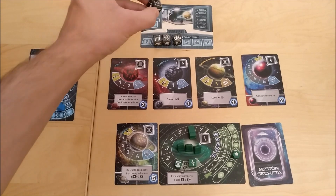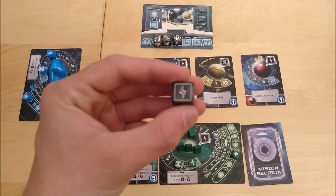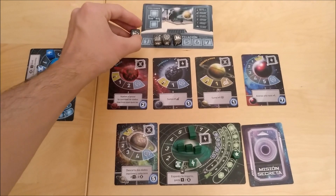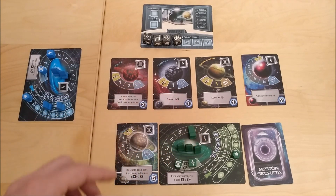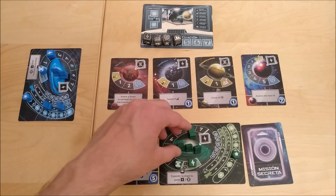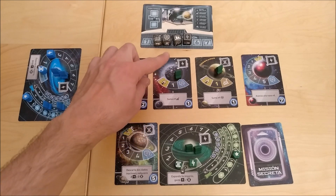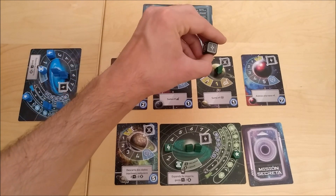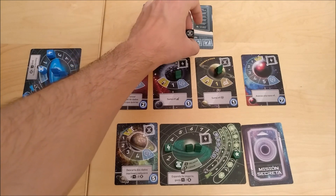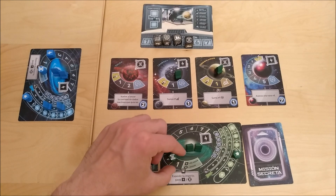Another thing you can do with the dice is collect resources — either energies or cultures. You gather as much energy as you have spaceships in a planet, in an orbit, or in your galaxy with an energy symbol. So if your spaceships are distributed across those spots and you spend an energy die, you might get one, two, or three energy, and you move your energy token accordingly. The same goes with culture: if you spend a culture die, you gather as much culture as you have spaceships in a planet or orbit with a culture symbol.